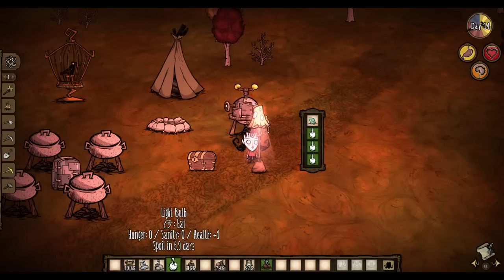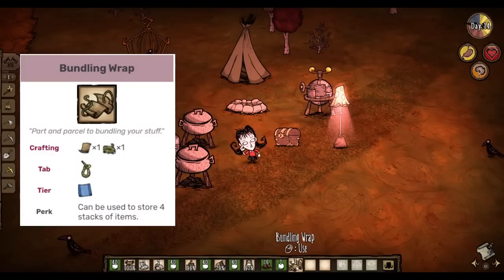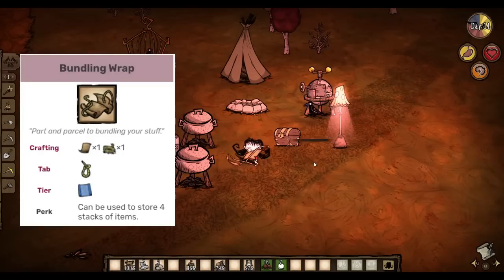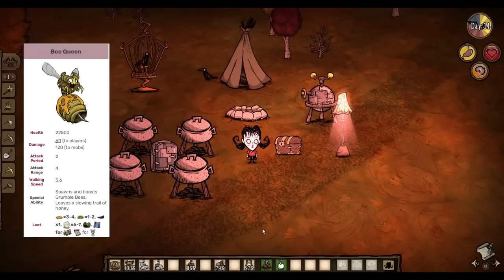A much better and easier solution is to bundle wrap your light bulbs. One bundle wrap can store 4 entire stacks of items, and the wrap completely stops spoilage. So you could store 160 light bulbs with just a single bundle, which is way better than using lamps. The problem is that in order to get bundle wraps, you have to beat Bee Queen, which is a pretty tough raid boss.